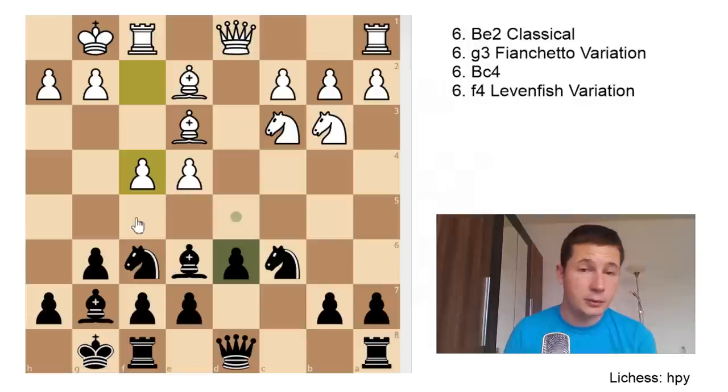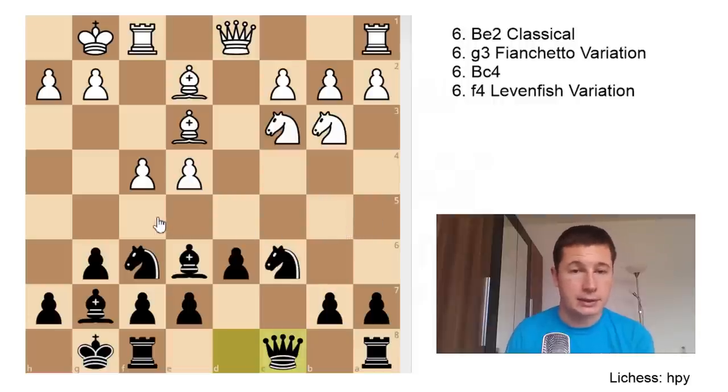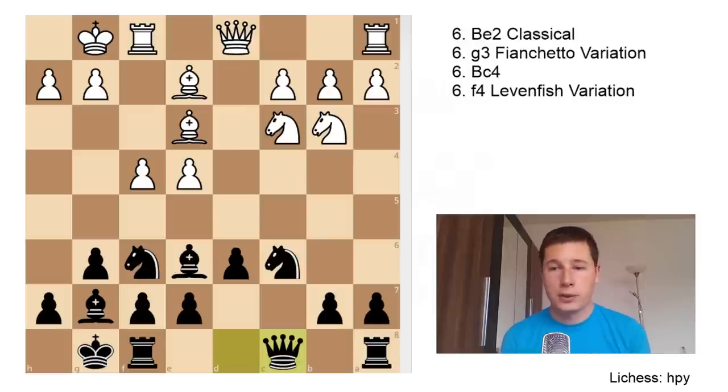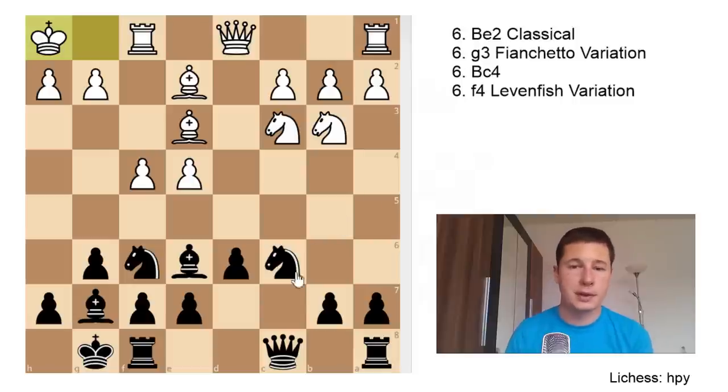The move f4 prepares either f5 or e5. Black's best response is Qc8 — developing the queen and supporting the f5 square, so f5 is now stopped. White has a fairly unusual move here which strong players have employed as the main move: Kh1. This removes the king from the weak diagonal, gives the Be3 the g1 square, and strengthens both the h2 and f2 squares. It removes the only unprotected piece from harm's way.